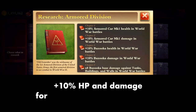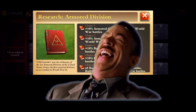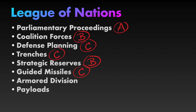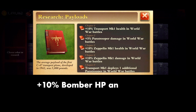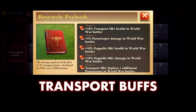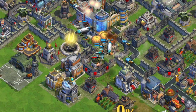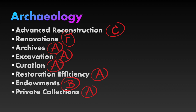Armored Division buffs armored cars in World War — but come on, are you actually using armored cars in World War? Can't complain about the Zook upgrades here though. They're probably getting boosted to compensate for all the defensive building boosts in this bookcase. B. Payloads — I'm not a bomber player so I can't get excited about the bomber buffs, but this is looking like a juicy chapter for transport upgrades. I'm giving this chapter a B+. I have a feeling we're going to be seeing more transport attacks. This brings me to the end of our new bookcase chapters.